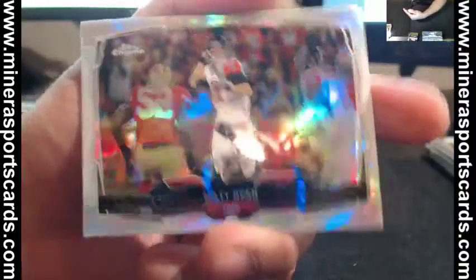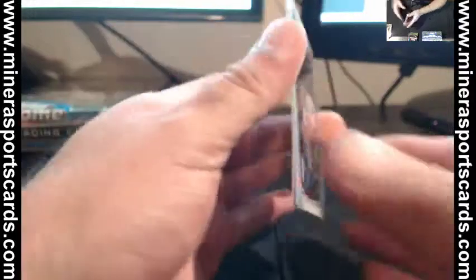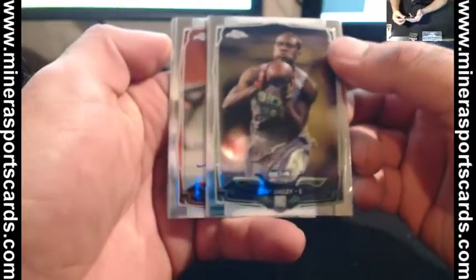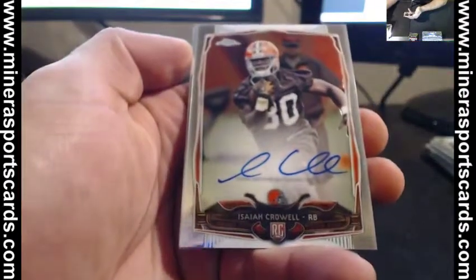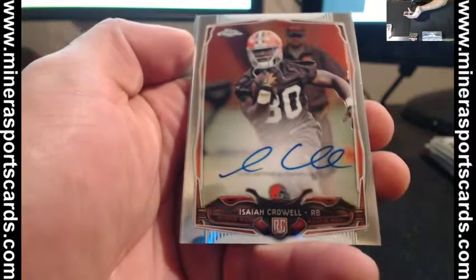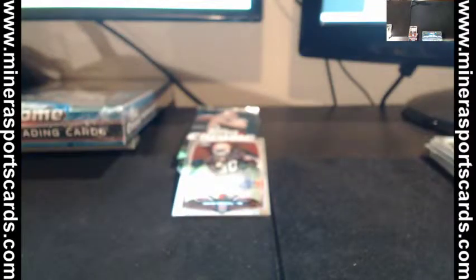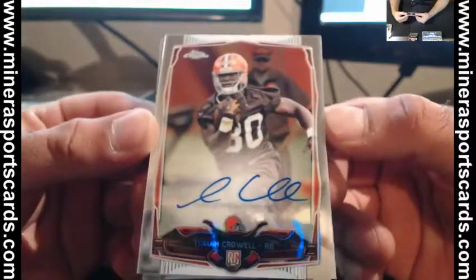We got Matt Ryan refractor. Maybe this one? There it is — Isaiah Crowell. That's your second Isaiah Crowell out of this case. Isaiah Crowell — Ricky Otto. We still have yet to pull a refractor autograph. This is Gucci Rayman, Danny. Mike Evans. Crowell again.